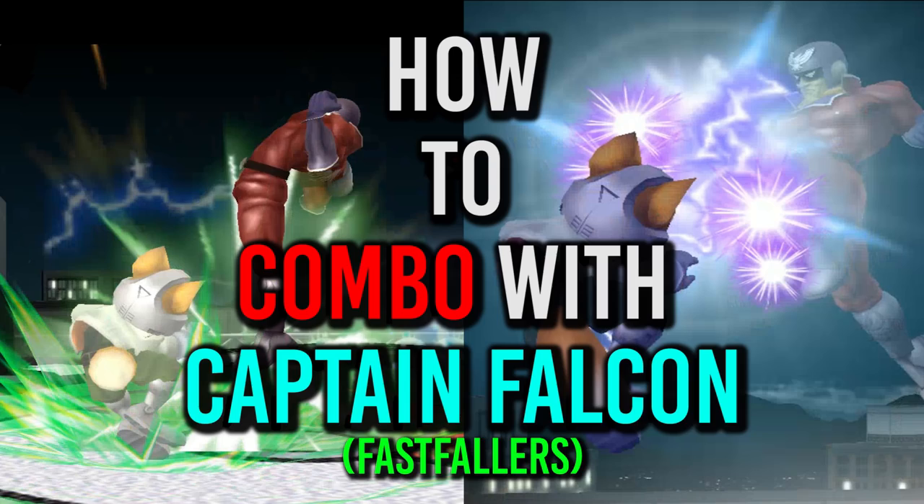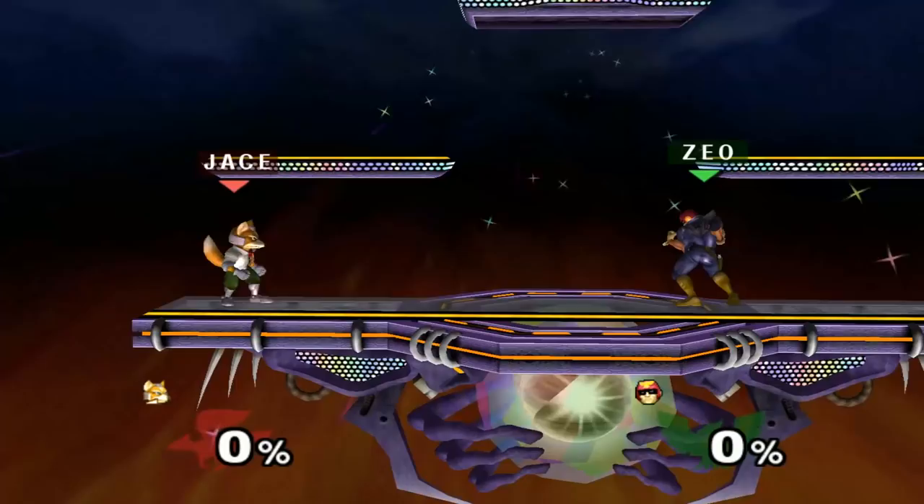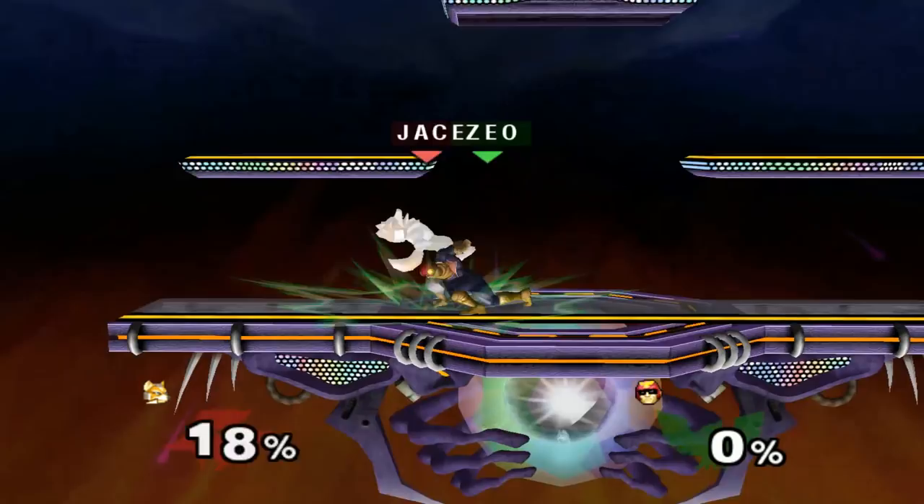First off, in order to start your combo game, you'll need to get a grab. This is the most important part, and there are a few general ways to go about doing so. The most common way is to land a neutral air and immediately grab afterwards. In fact, almost any aerial will generally lead into a grab if you do it fast enough.